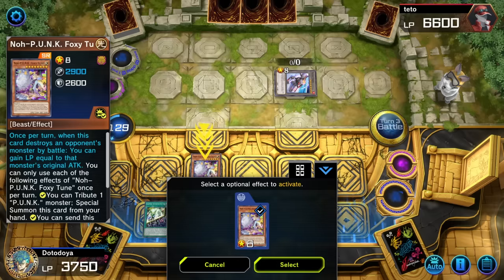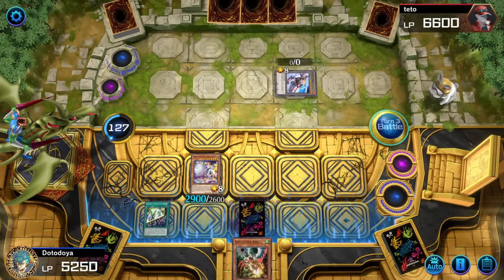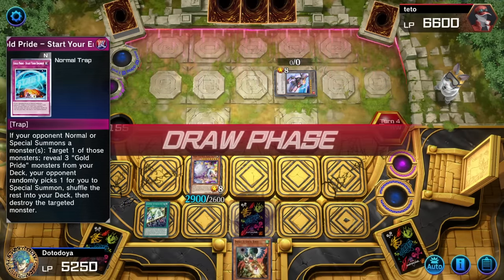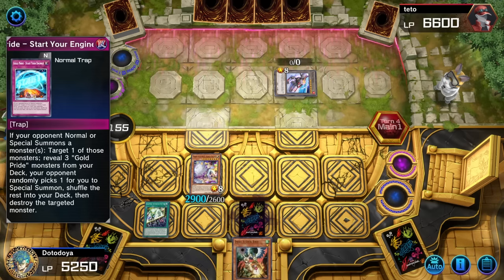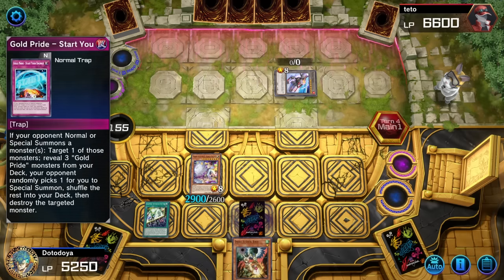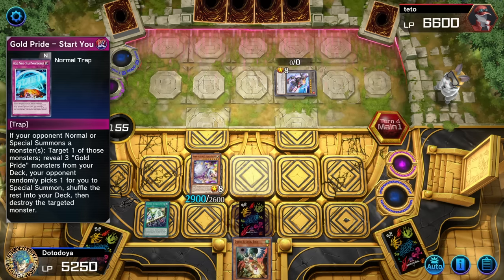I'll take the 600 attack — get that 2,900, get a little Foxy Tune beatdown in the deck. Is this still a winnable game? 1,500 life points isn't going to put us above him, so I'll take it. We just end turn and hope Droll and Lockbird and Gold Pride Start Your Engines is enough to win. Very, very tough duel — not a very typical duel. Usually we would have already lost by now. Still no Gold Prides in the graveyard, which is really unfortunate because normally we'd want to grab a Leon off the top with Start Your Engines.